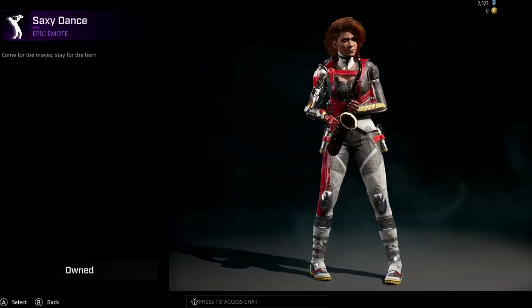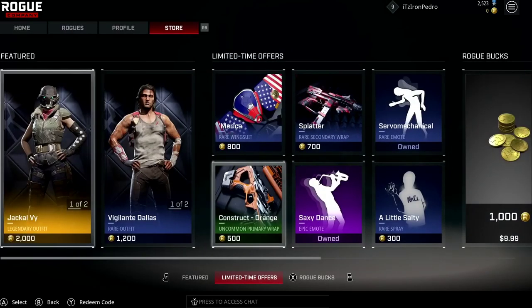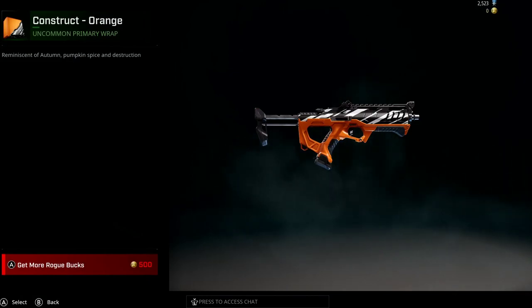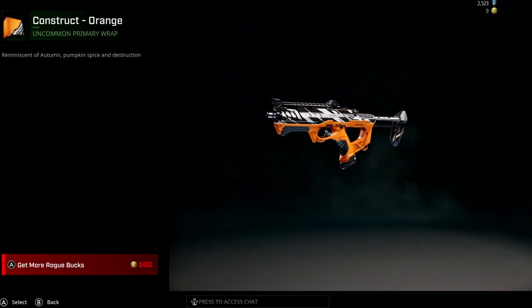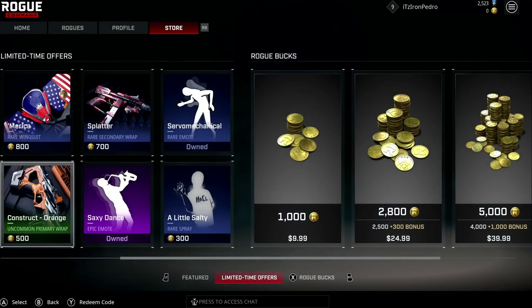As you can see I'm using Scorch, my favorite character. Then we have another wrap and I think this is for the primary weapons. So whatever primary weapon your character uses, you buy this wrap and it'll be the skin you can apply to it. Pretty nice.